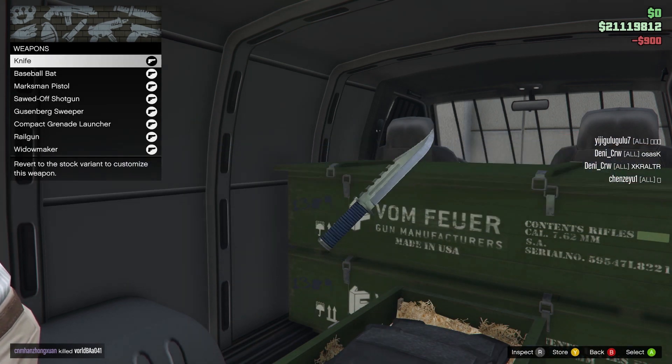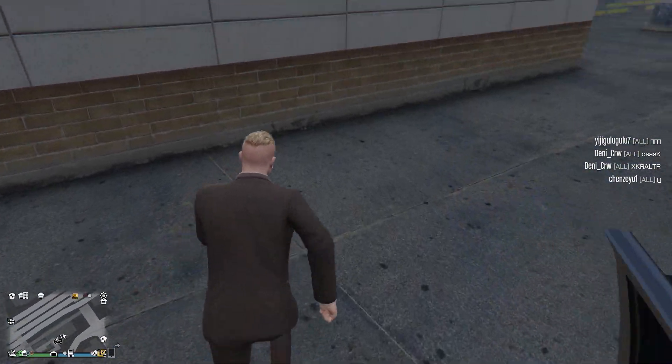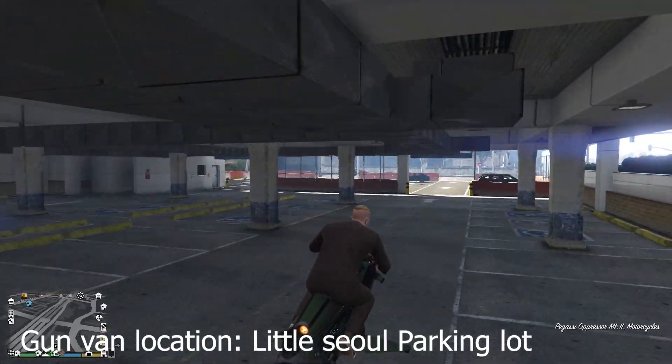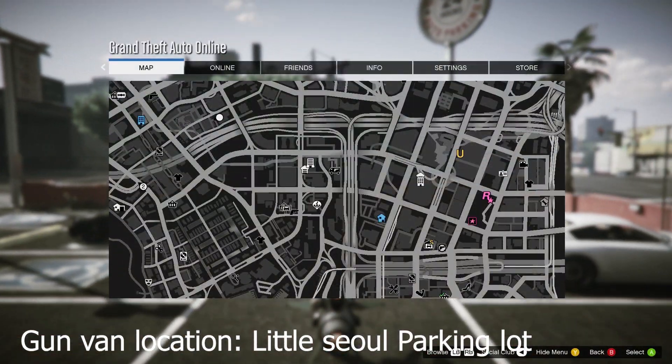Little maker — cool. The gun van location is located in Little Seoul. This is the squid parking build lot.